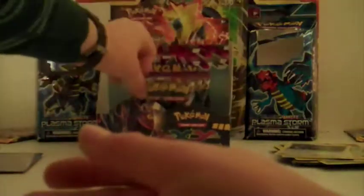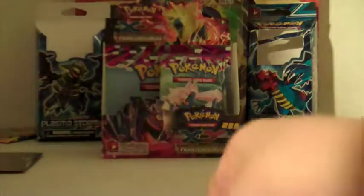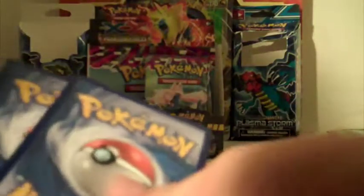We have three more packs - Mega Gengar and another Mega Gengar. Honor the Mega, open the pack well. We got Bronzor, Purloin, Swadloon, Frillish, Tyrunt, Eevee, Swellow, reverse holo Gengar Spirit Link, and a Full Art Gengar EX! It's card 114 out of 119 - it's not an ultra rare but it's still a Gengar EX full art.